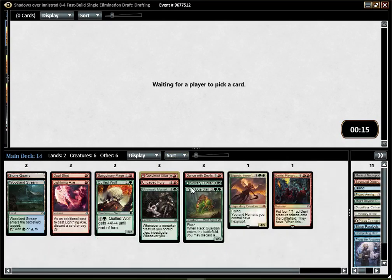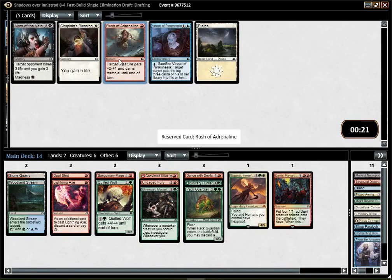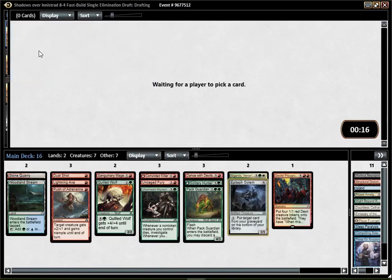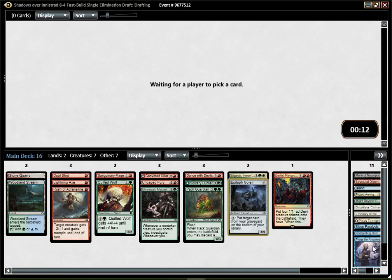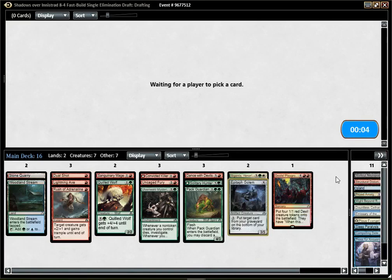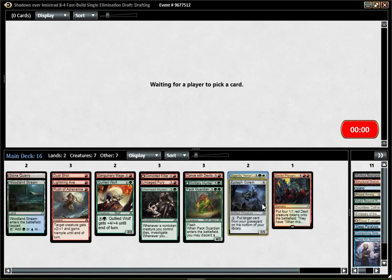So at this point we are Naya — kind of green-red beatdown, lacking 2-drops, splashing for Sigarda. That's not bad; the deck looks pretty solid. The only issue is that I'm really lacking playables and I have 6 creatures so far, which makes for very weak Mysteries. What I'm hoping to get next pack is a bit of fixing for the Sigarda, but what I really need is some creatures — some 2-drop and 3-drop creatures. I think we do have some sort of direction to go in now, which was not really the case at the end of pack 1.